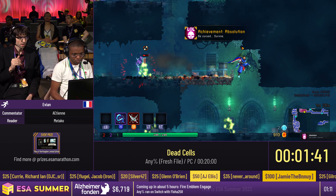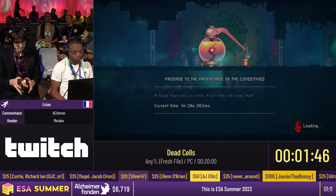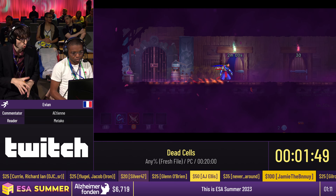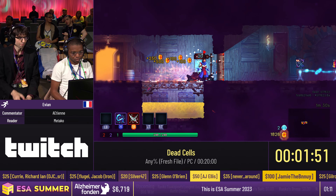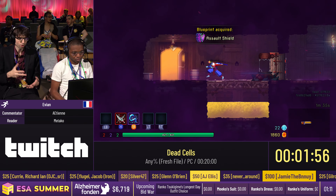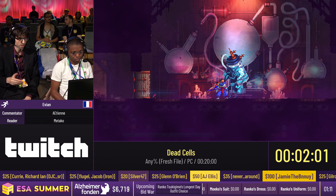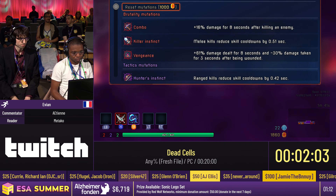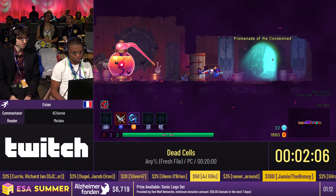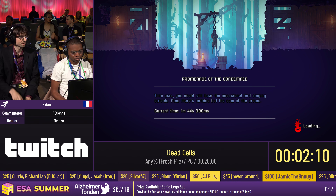This is the very first shop. Unfortunately, we didn't have enough resources to get one of the most powerful items in this one that we will see later - the Assault Shield. But for the moment, we are in the Promenade of the Condemned.